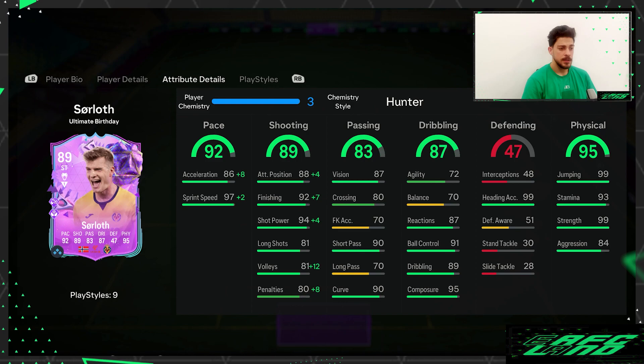Sordor is from Norway. His pace is 92, and with the Hunter chemistry style, acceleration goes up to 94 and sprint speed hits 97, going to 99 with the chemistry card. Shooting is 89, finishing is 92, which is great. He's got shot power — I wish he had long shots too, but the more important thing is he has decent finishing.